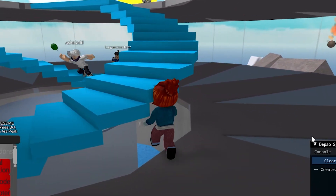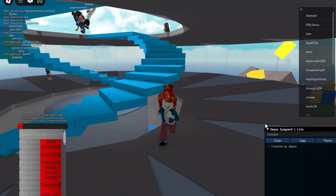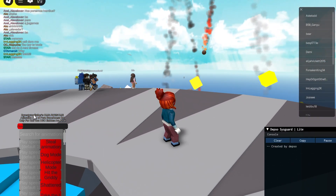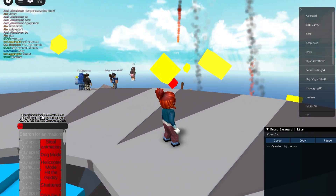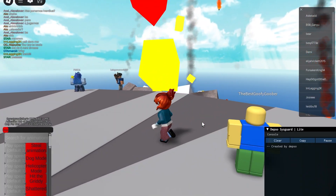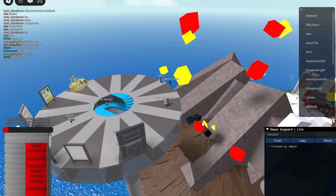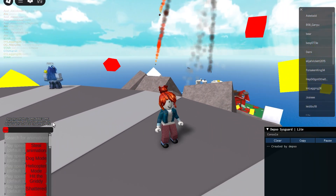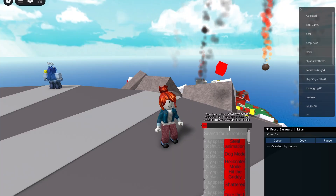Hello everyone, it's me MastersMZ. Today I'm showcasing this really cool animation GUI. It's made by 'Eight Great Grandfather' — don't know why that's the username, but it's a beautiful one. Why is there a volcano inside the island?